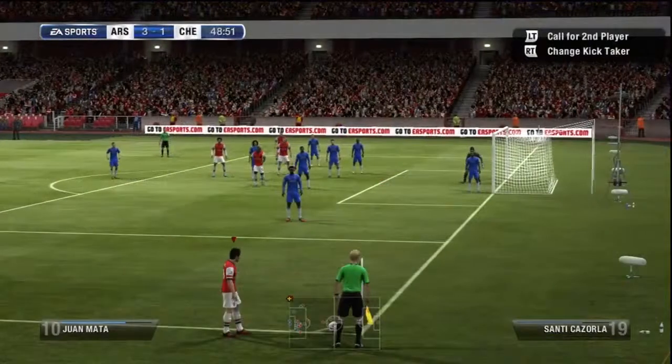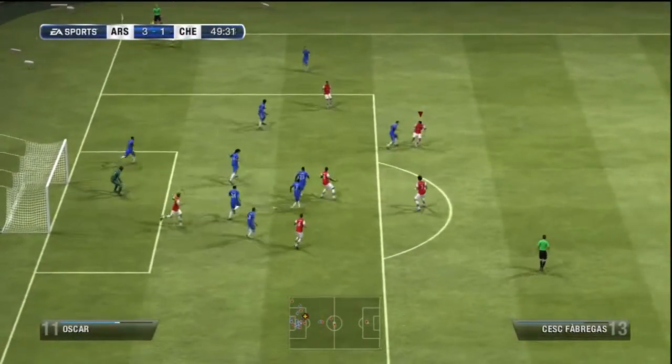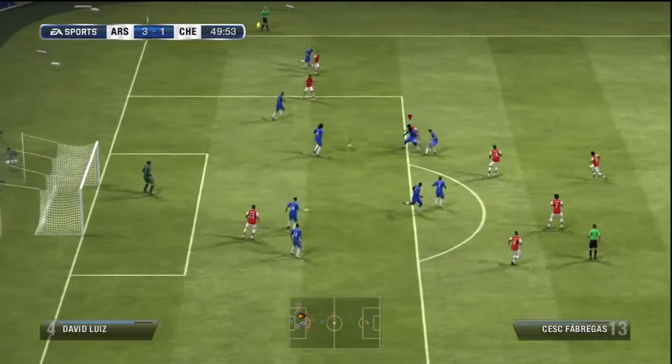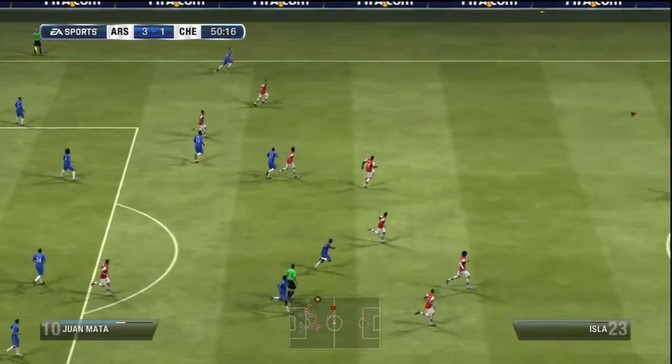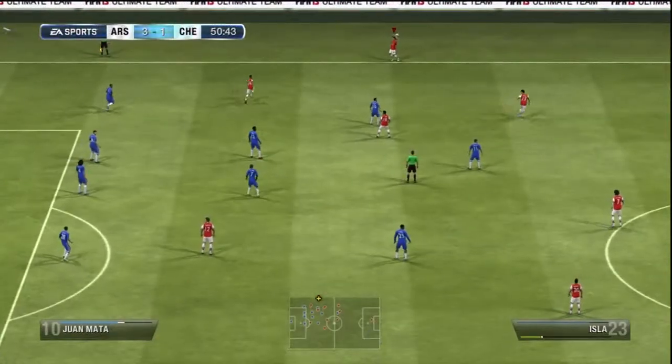Fellaini — what a beast, his head is just massive. Ogbonna — just Fabregas. He got surrounded there — they quadruple teamed me, they were not letting Fabregas bang it.